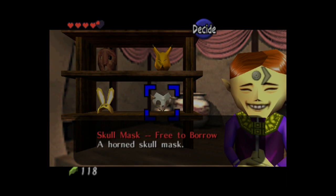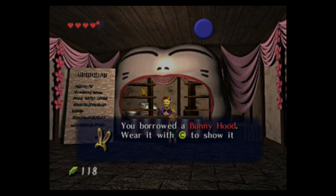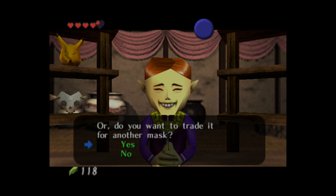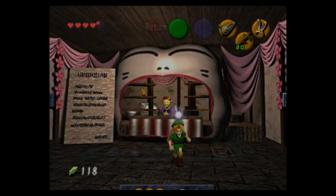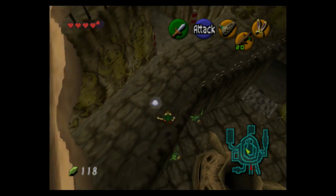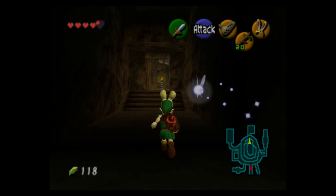The next mask we get is the bunny hood, and we won't be able to sell it for quite a while. It's my favorite of the masks because it's adorable and it has a little jiggle physics on the ears. It also has a special effect — if you wear it while running around Hyrule field at night, no enemies will appear; at least no Stalchildren will appear.